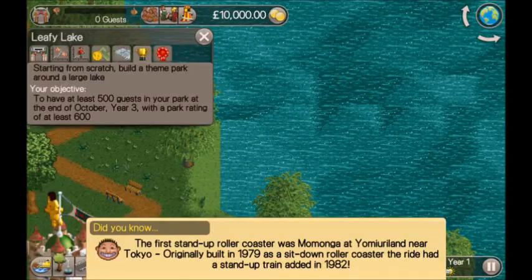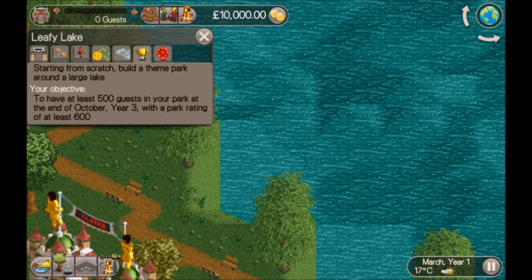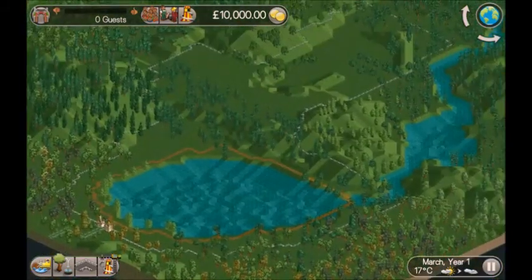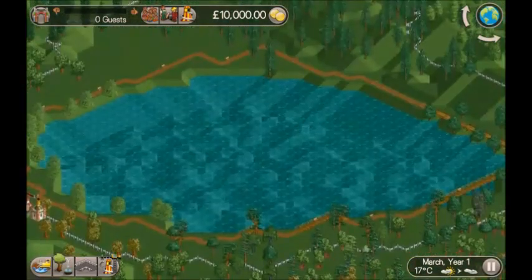Hi guys, welcome back, Stuart here. I'm going to be playing Leafy Lake, which is the third scenario. Let's have a quick look - starting from scratch, build a theme park around a large lake. The objective is to have at least 500 guests in your park at the end of October Year 3 with a park rating of at least 600. So here's the big lake with quite a lot of land.